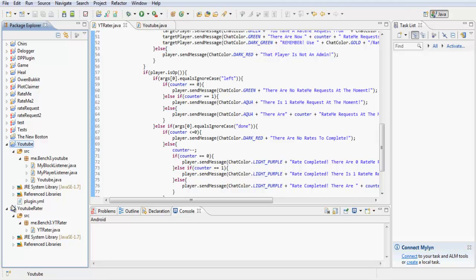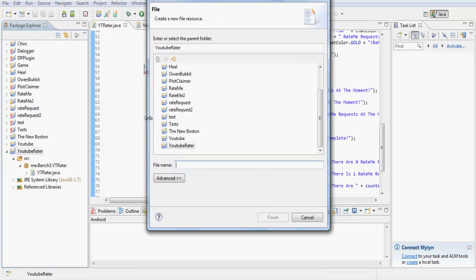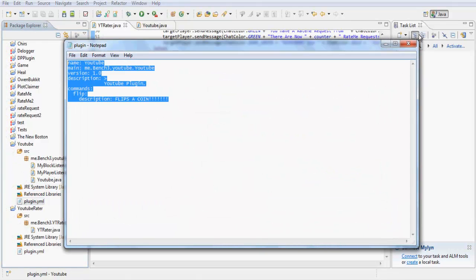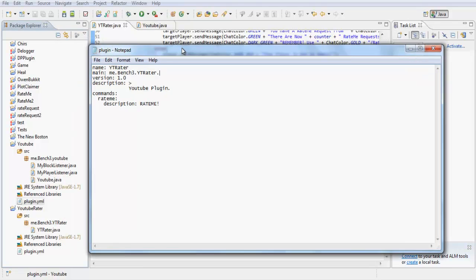Click here — if people have had trouble with this, right-click on your project, then your package, go to the left of your package, right-click, do New > File, name it plugin.yml. If you want to name your plugin something different, you'd need to change the command name here too — else it wouldn't recognize the command. The only command we have is 'rate me'. Description: 'rate me'. Name is going to be 'YTRater'. Package is me.bench3.ytrater — you need to change the 'bench3' part or it just won't work; people have had trouble with this.